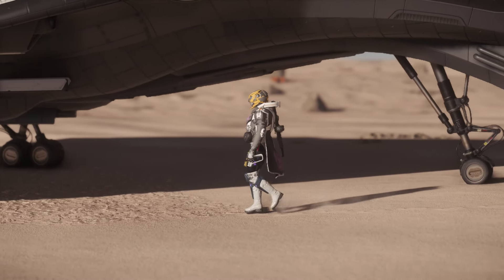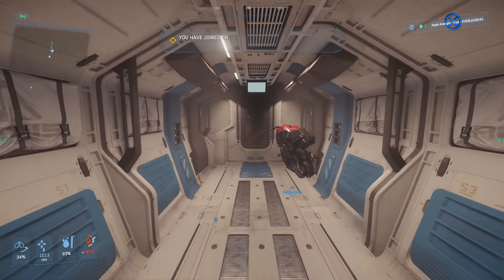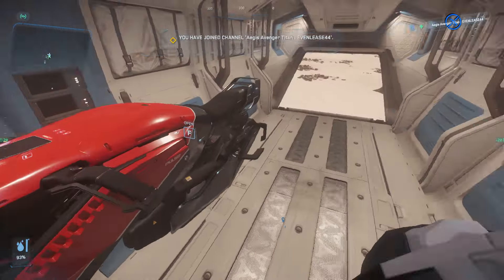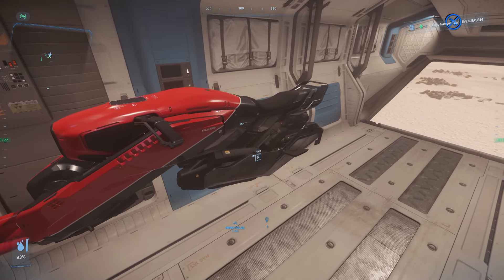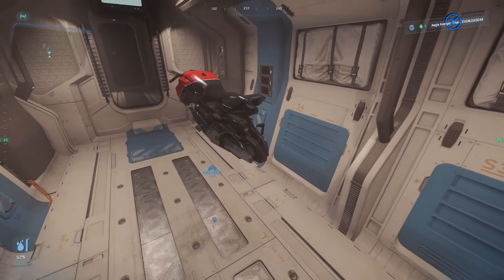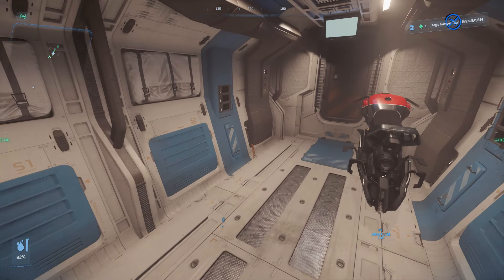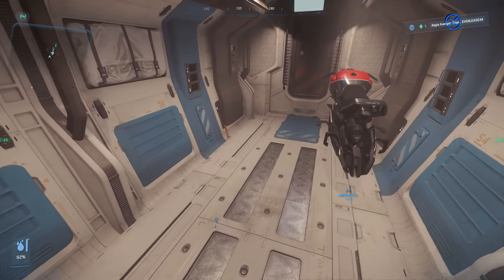Heading into the cargo bay area — this can fit a Mirai Pulse. It can fit multiple; you could probably fit four in here, maybe even more if you really shove them in. If you want to leave some space to walk around, you can still fit quite a few. Being able to fit any sort of ground vehicle in a ship like this is just such an advantage, and there is zero struggle getting the Pulse into this ship. I do suggest having a Pulse if you're going to do any sort of ground operation — it's a good combo.